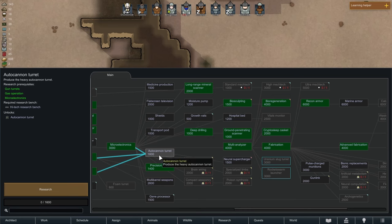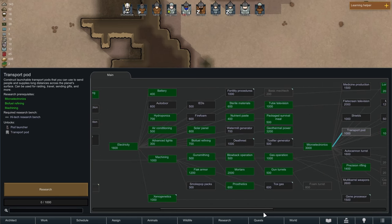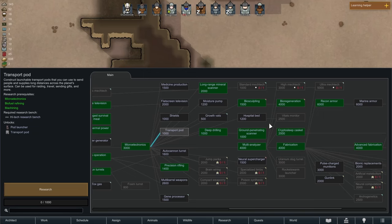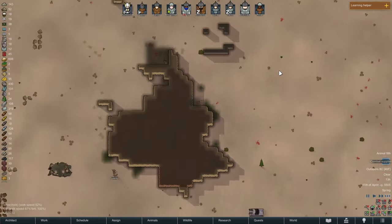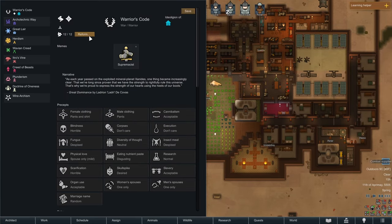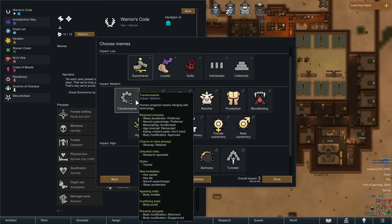We get a gene processor, auto-can, turn growth vats — that could be cool. Hospital bed, transport pods — that might be neat. There's all sorts of fun things. For now let's get bionic replacements — maybe we'll replace some missing toes by replacing the entire leg with something awesome. There's also an opportunity for us to reform our ideology. We could add a meme, add a style category, and become transhumanists.